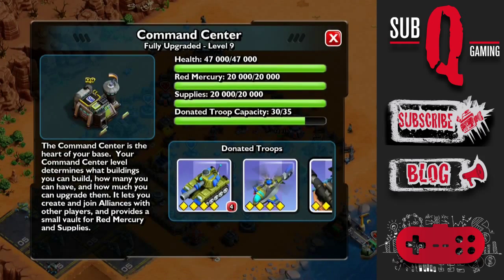As you can see, we now store 35 donated troops, and the Command Center now stores 20,000 of each resource.